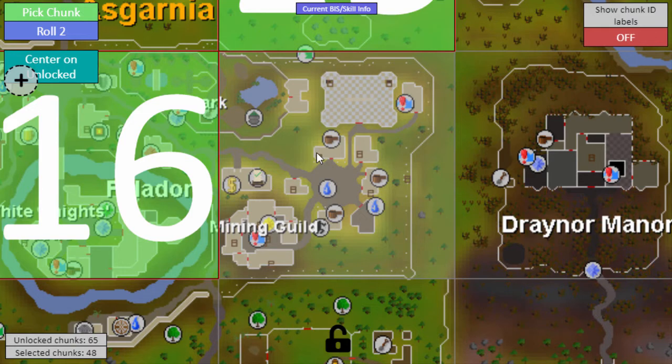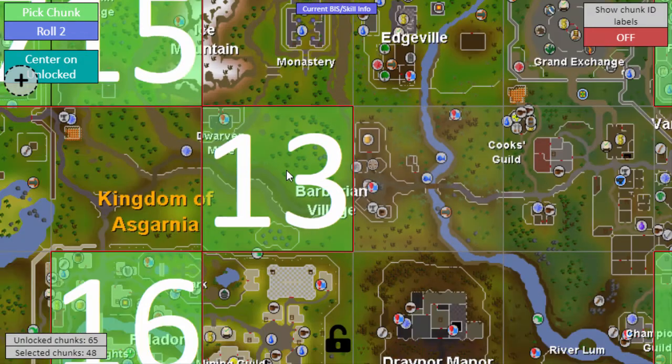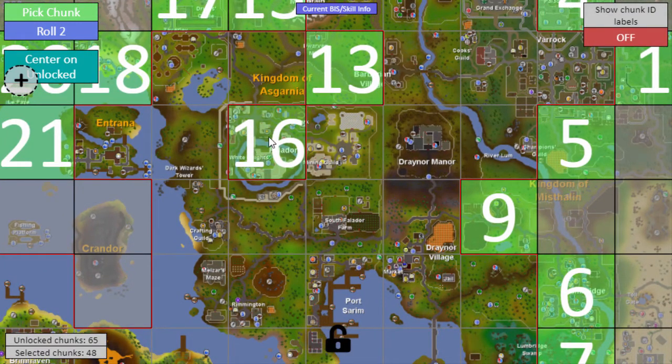I'm trying to think — we do get the Falador agility course, which I think is the highest level agility course I currently have access to. I get the mine now, and I can access the mine in the Mining Guild if I get the level. But I can't access too much else — this is the chunk I'd really need for a lot of the Falador stuff.